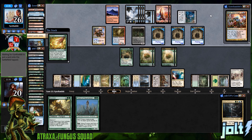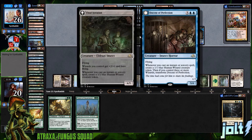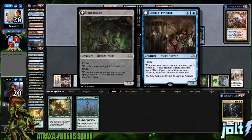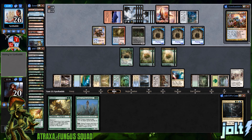I kind of want to build a blue-red value deck like this. I had In the Pint Artist which was a lot of fun trying to set up Stitch in Time and copy spells. I think it'd be fun just going blue-red value. Mainly I want to play with the Docent of Perfection to get those Human Wizard tokens on the battlefield. For those new to magic, Docent of Perfection is a throwback to Delver of Secrets — go look it up and you'll see why it makes sense.